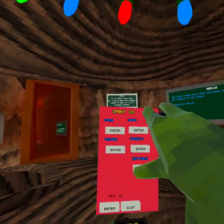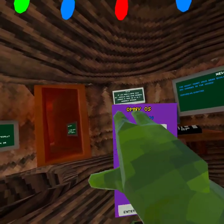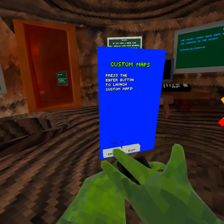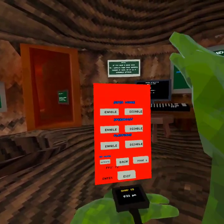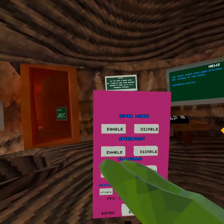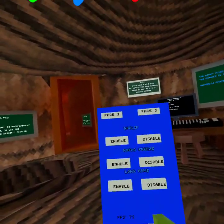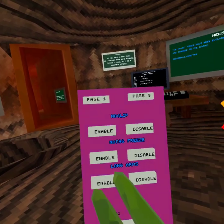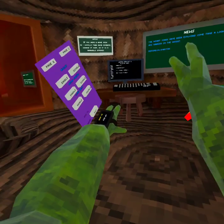We've got maps, credits, settings, and look — it has mods here. On mods page two we've got no-clip — I can't read it, it's so messed up — and we've got long arms. You can get long arms in this game.